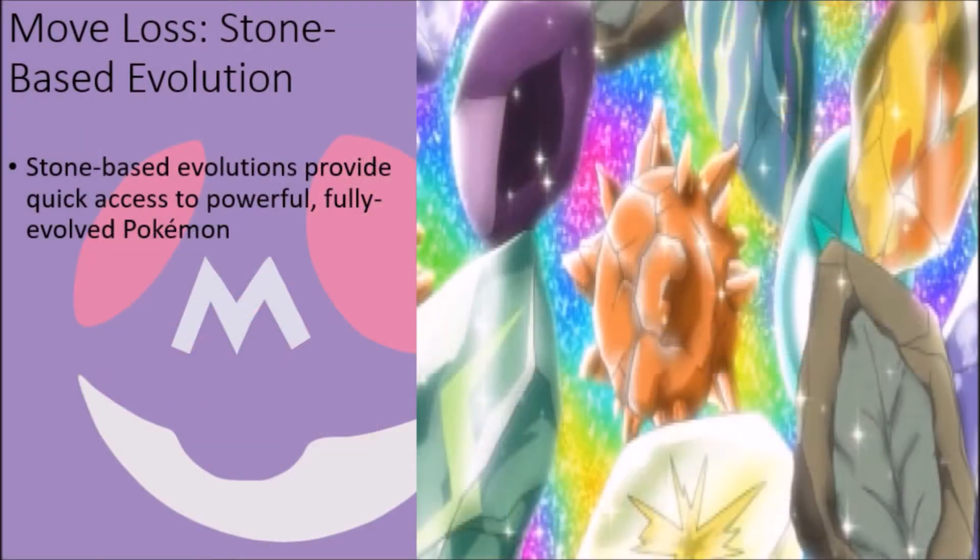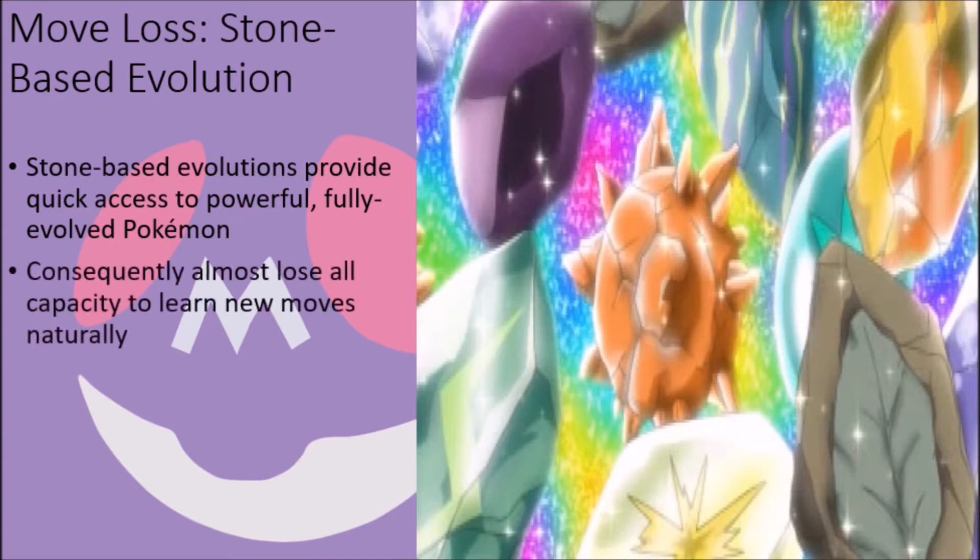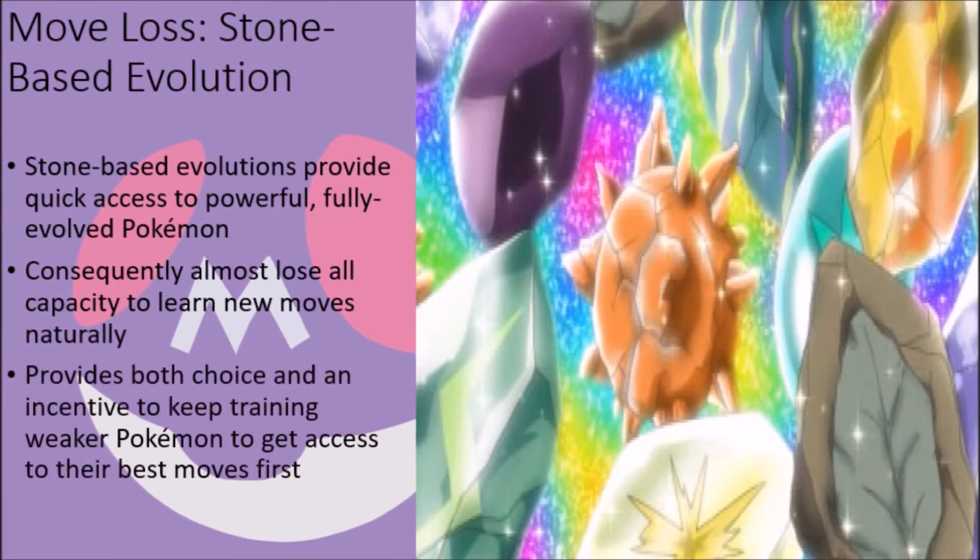On the one hand, evolving a Pokémon with an evolutionary stone normally allows them to reach a fully evolved state at a fairly low experience level, thus giving trainers access to a powerful Pokémon early on in their journey. However, as a consequence, they often lose the ability to learn new attacks and moves in general to balance this out. The aim of the game is to provide this choice of risk and reward, but more directly, to encourage players to stick with weaker unevolved Pokémon until they get access to their best moves by level up, and then evolve them to make their evolved forms as powerful and useful as they can possibly be in a fight.